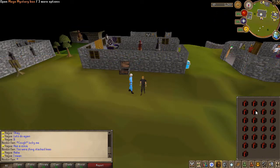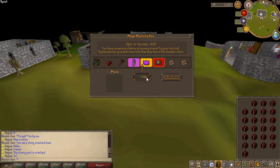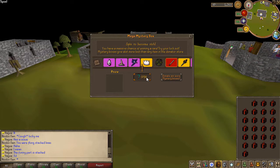Let's go ahead and open up these 25 mega mystery boxes and see what we can get. You can get PVP armor from these, which is pretty nice. Hopefully we can get some of those, and maybe even a Ghrazi Rapier — that would be awesome.